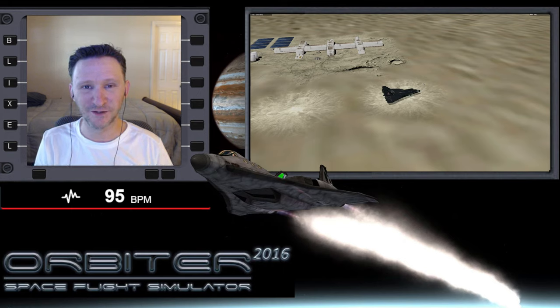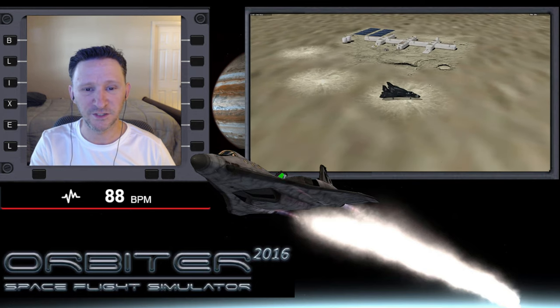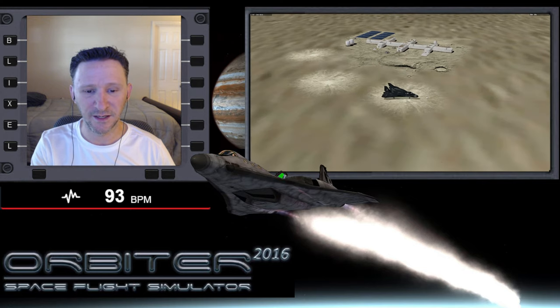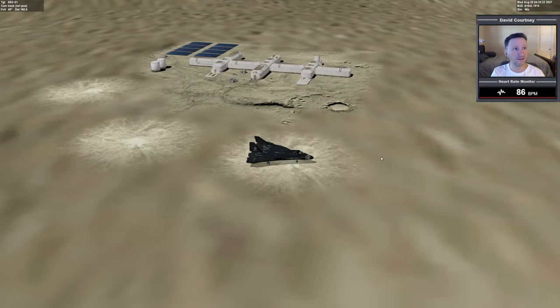Welcome to another Orbiter video. In this series, we started off at Olympus on Mars, then took off and came over to Phobos, which is where we're at now. We landed at night, so it's been daytime for a few hours — plenty of time to do our crew exchange, unload supplies, and pick up some trash. Now we're going to continue on with our mission, going from Phobos over to Deimos.